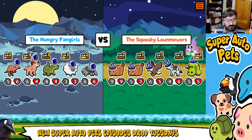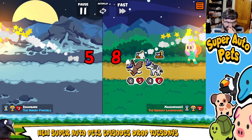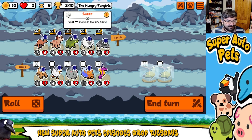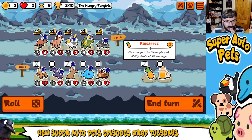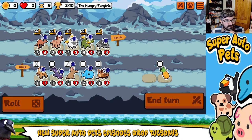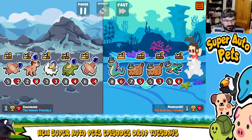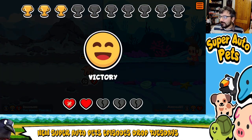That's so annoying. The Honey Bear is actually an interesting one. We're going to bring you there, drop a banana on you two. A Dog would probably actually benefit from this. They ruined everything. But Dog is doing what Dog needed to do — basically we're summoning things and Dog is getting stronger for it.